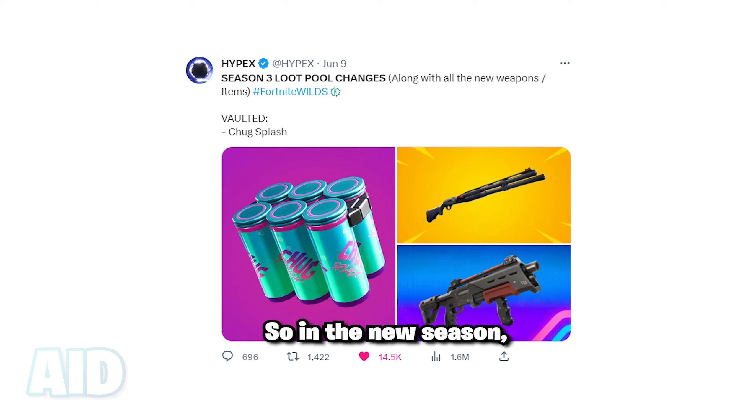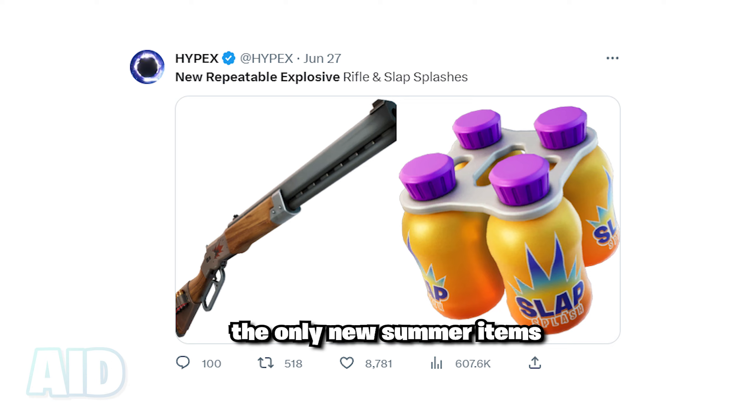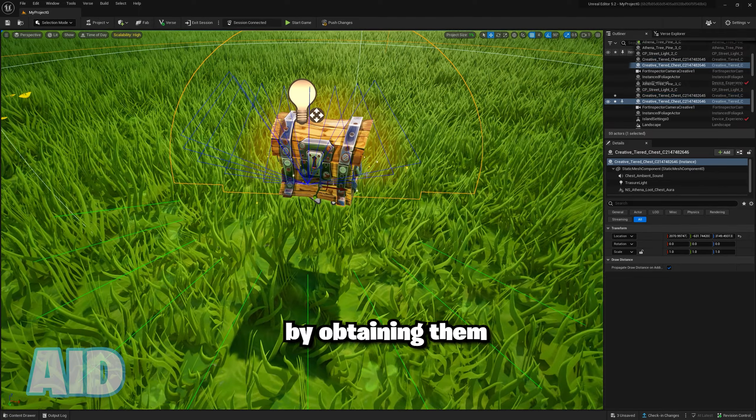Fortnite Slap Splashes are insane. In the new season, unfortunately, Chug Splashes got vaulted, which was a huge mistake by Epic. But in the latest files they added were Slap Splashes, which are one of the only new summer items we're going to be getting. Epic made a big mistake because you can actually check these out early by obtaining them in UEFN.